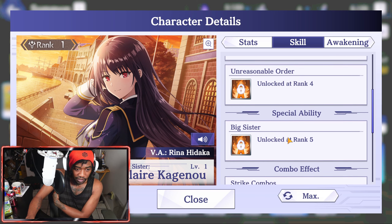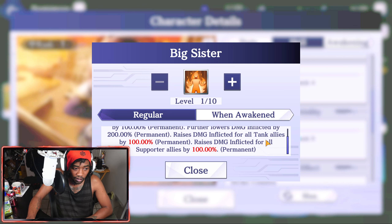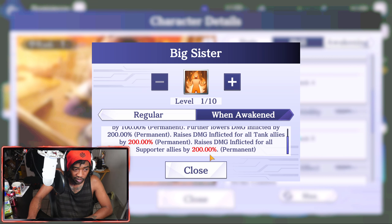Special Ability: Big Sister — at the start of wave, lowers SP boost rate of all attacker allies by 100 permanently, further lowers damage inflicted by 200 permanently, raises damage inflicted for all tank allies by 100% permanently. On awakening, both of these modifiers go up by 100%, so you get 200%. This is a pretty good skill.